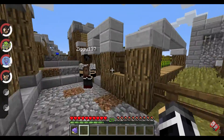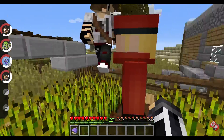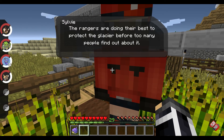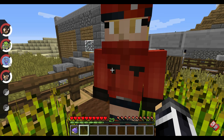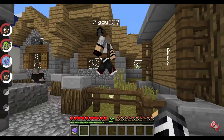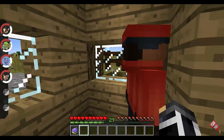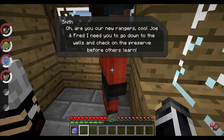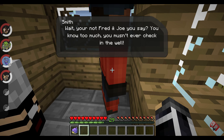Let's talk to this — is that a girl? Yeah, she has long hair. Well, let's talk to her. Sylvie the Ranger says: 'The rangers are doing their best to protect the glacier before too many people find out about it. It's a large preservation of rare Pokémon and we can't have too many townsfolk looking for the legendary glacier.' Ziggy, I want to go there! There's another ranger over here — Smith. He says: 'You are the new rangers, Joe and Fred! I need you to go down to the well and check on the preserve before others learn.' Wait — you're not Joe and Fred. You know too much. You mustn't ever check in the well, Ziggy!